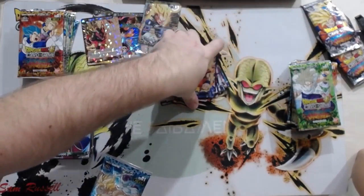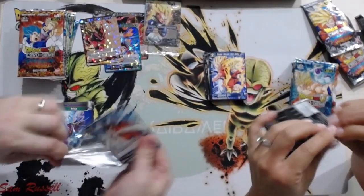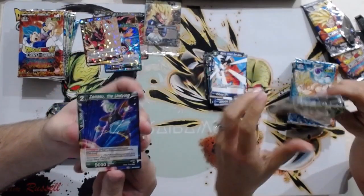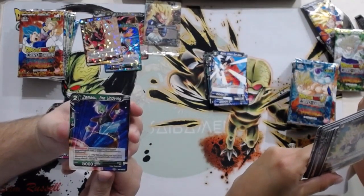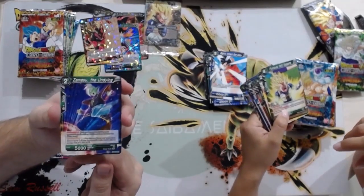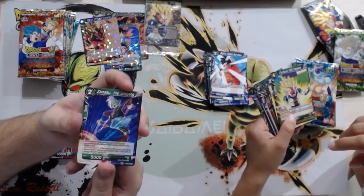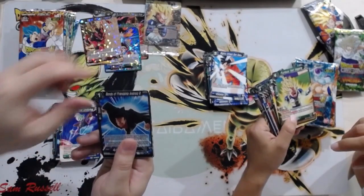Let's open the next pack — two at a time. Here's a new Zamasu. These cards are pretty good: they activate on battle, pay one energy, play this card from your hand, then choose up to one of your opponent's battle cards with an energy cost of one and KO it. Great to play when your opponent's attacking with something like an Intensifying Power Trunks or a Saiyan cover. It also sets up Heroes Mafuba on defense. These are really good and I think they will be used.